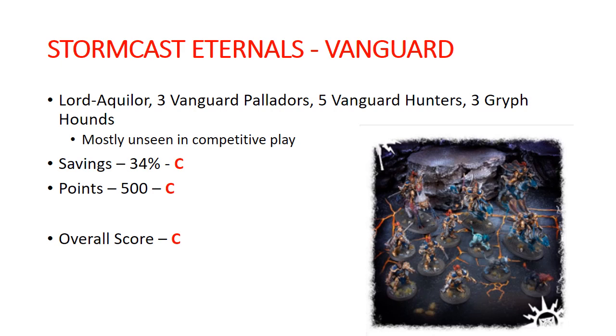Stormcast Vanguard, on the other hand, is not nearly as strong. You get a Lord-Aquilor, 3 Vanguard-Palladors, 5 Vanguard-Hunters, and 3 Gryph-hounds — the Gryph-hounds are also only a half-unit, as they come in units of six. The Palladors and Hunters don't see a ton of play. Savings: 34%, just about the average. Points: spot-on average at 500. Overall getting a C for this box, although I would caution people on the contents if you're just starting out.